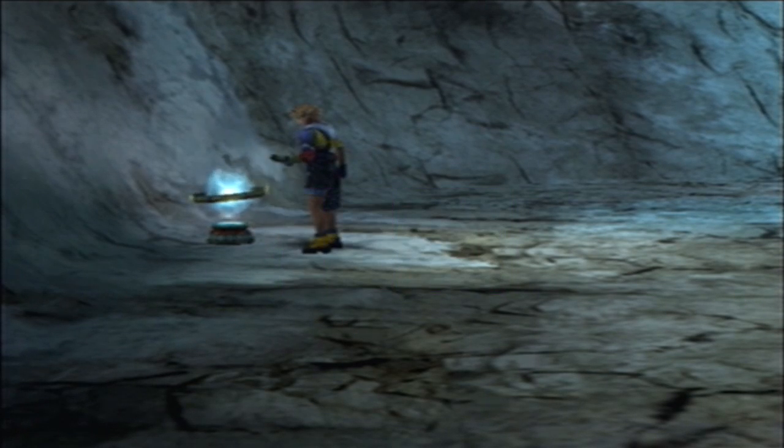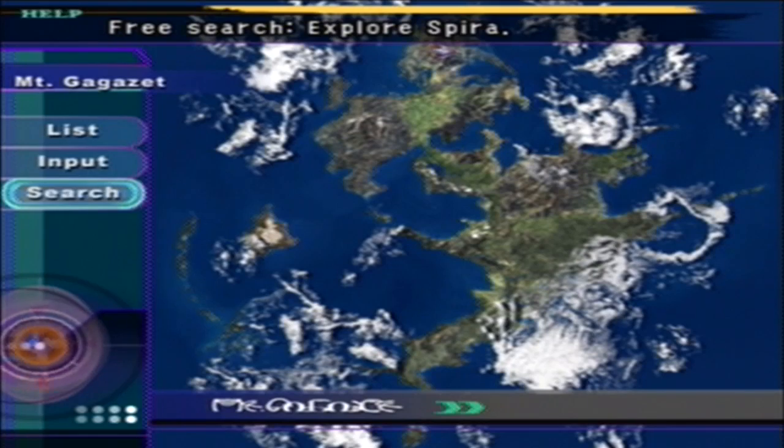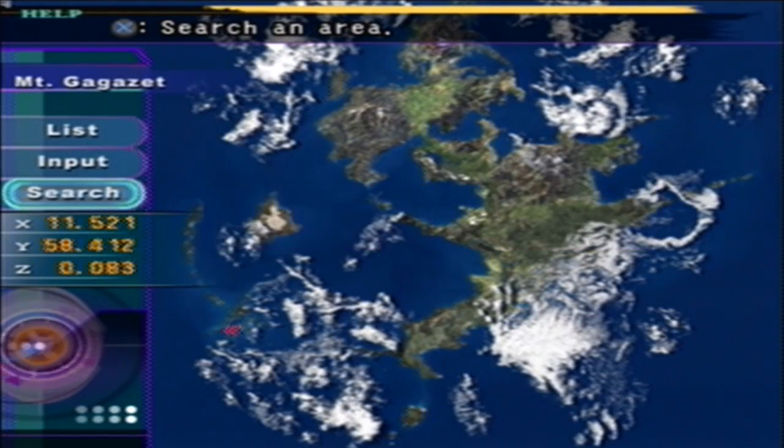Now we're gonna board the Gearship and head to our next area. There's a reason I'm going to Baj Temple next — it's actually one of the hidden coordinate places in the game. Talk to Cid again and use the search feature. The X coordinate is somewhere around 11 and the Y is somewhere around 57. Press the next button and there you go — we located Baj Temple.